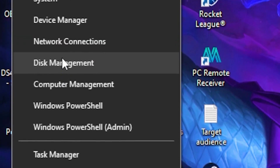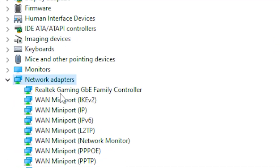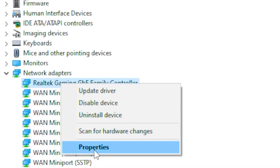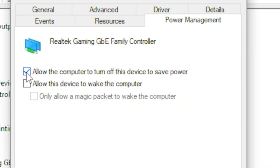Next, right-click on the Windows taskbar and head over to Device Manager. Once it's open, go to Network Adapters, find your network driver, right-click on it, and head over to Properties.